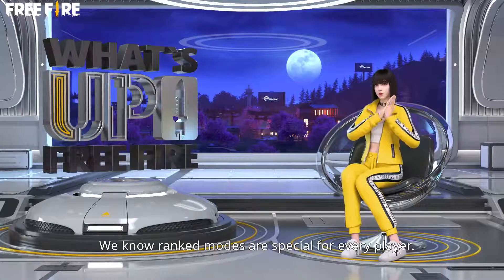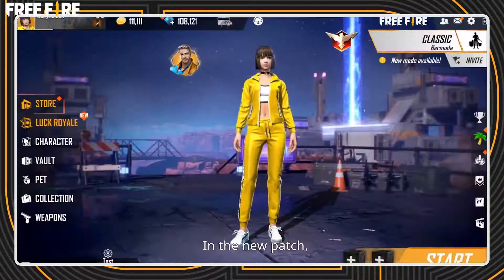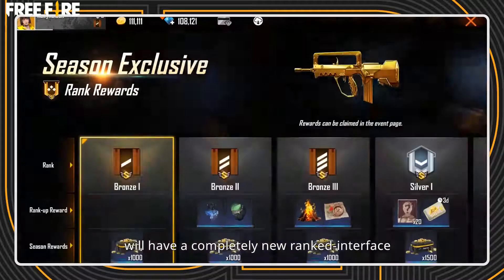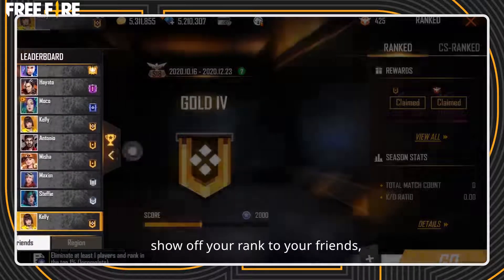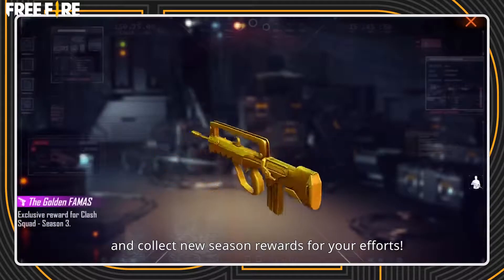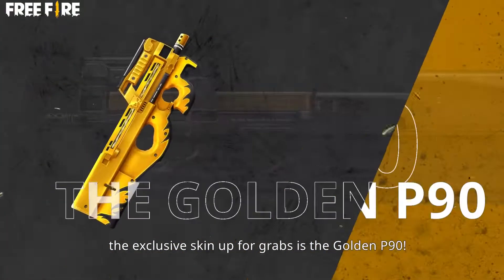We know Ranked Modes are special for every player. They are your blood, sweat, and tears. In the new patch, Battle Royale and Clash Squad will have a completely new Ranked Interface to show off your glories. Visualize your key stats better, show off your Ranked to your friends, and collect new Season Rewards for your efforts. And yes! In Clash Squad Season 4, the exclusive skin up for grabs is the Golden P90!